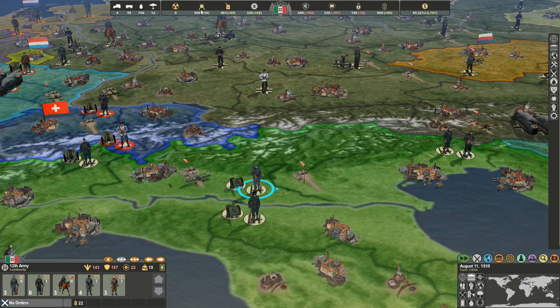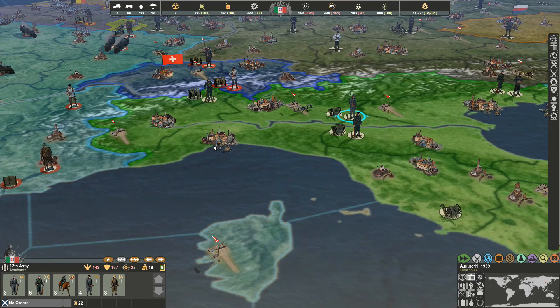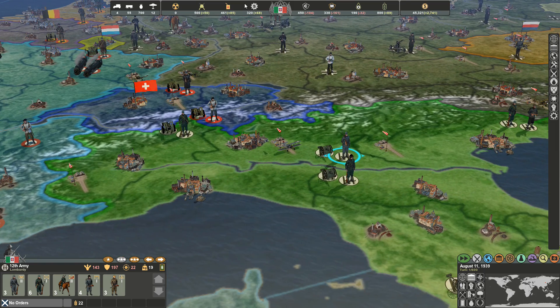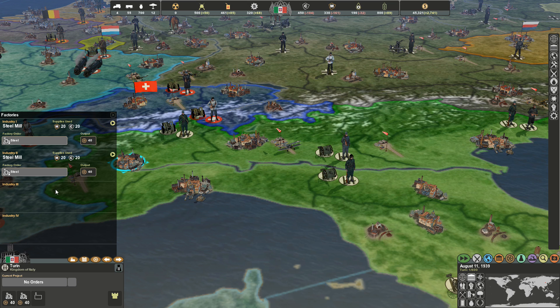When combat starts, arms fall very quickly. To make arms, you've got to have the right resources. If you're trying to build tanks, you need steel — steel mills producing the resources needed for tanks. That tank is going to consume steel, arms, and oil — so if you're not producing fuel for that tank and you're not producing arms, that tank is useless.